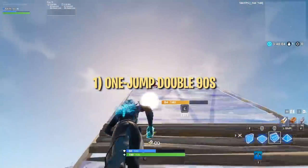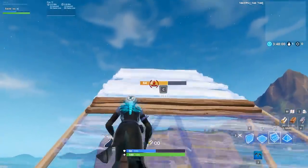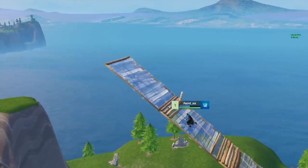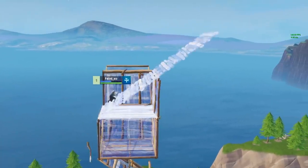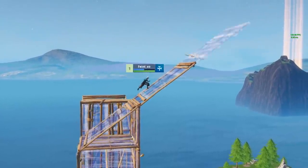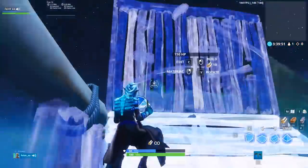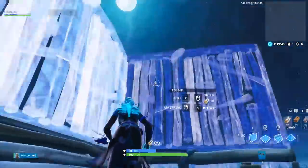The first trick we're going to cover is the one jump double 90s. This is not two standard 90s in a row, in which you jump once for each 90. This trick is two complete 90s in a single jump, which you might guess is faster than doing two standard 90s. We want to start by saying that there is a way to do two 90s in one jump with just speed, position, and low ping.